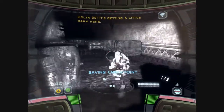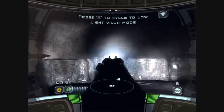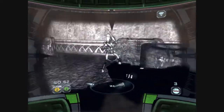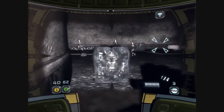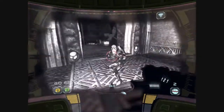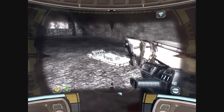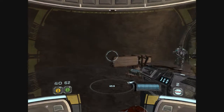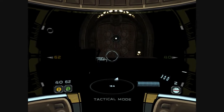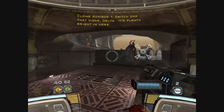It's getting a little dark here. Delta Squad, switch to night vision mode. Switching to night vision. Switch off that visor, Delta. It's plenty bright in here. Aye, sir.